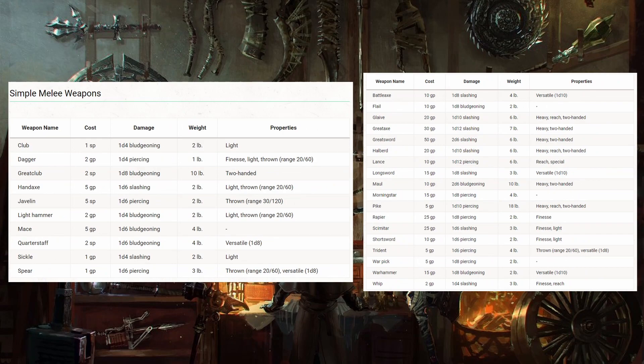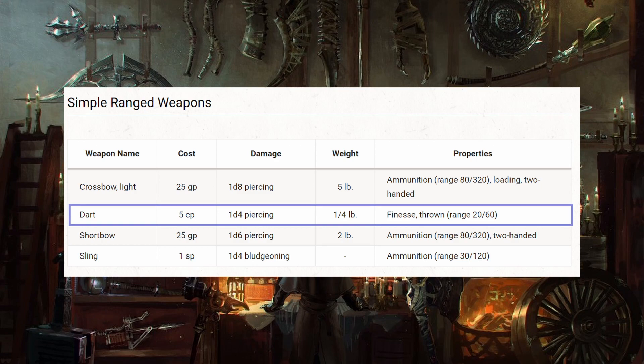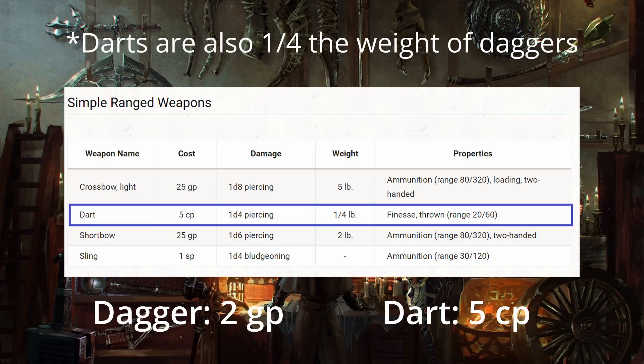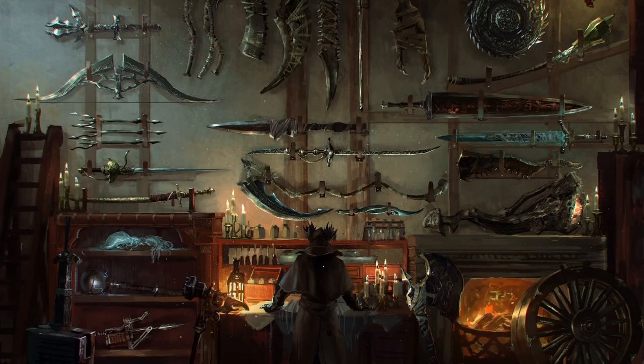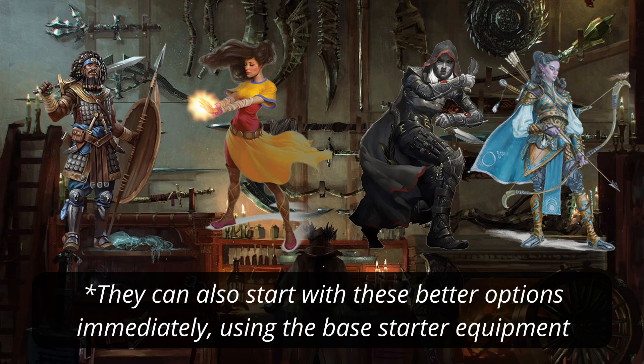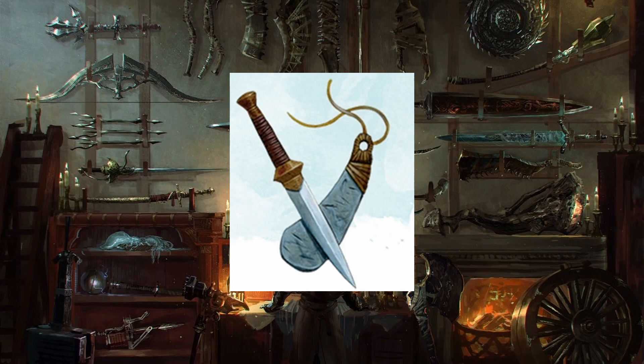The dagger's dual-wielding capabilities fall short compared to hand axes, short swords, or scimitars, as its low damage can be outdone rather easily given the right proficiencies. As a thrown weapon, it's on equal footing with the dart — a simple ranged weapon — but comes at 40 times the gold cost. Finally, as the only simple melee weapon with the finesse property, it's really the only choice for classes without proficiency in finesse martial weapons. However, every dexterity-based class that would need a finesse weapon starts at level one with proficiency in better finesse melee weapons such as the scimitar, short sword, or rapier, leaving the dagger as either objectively worse than other options or a last resort for caster classes.